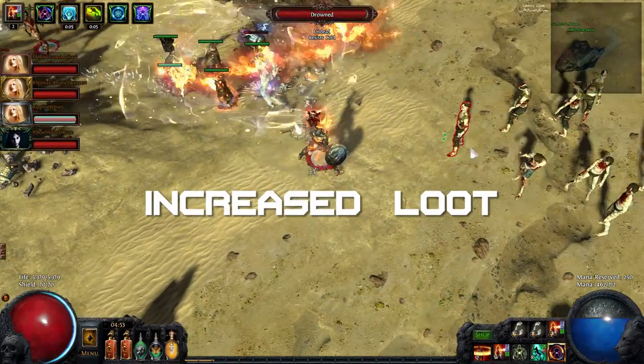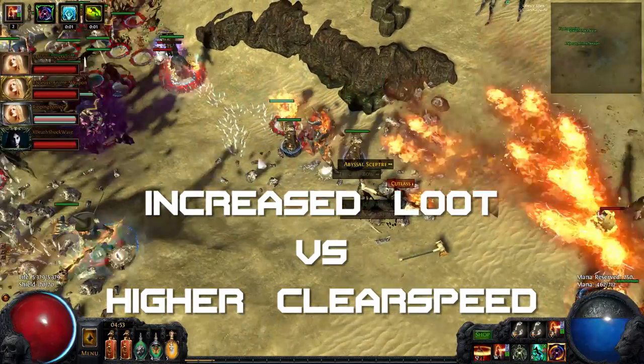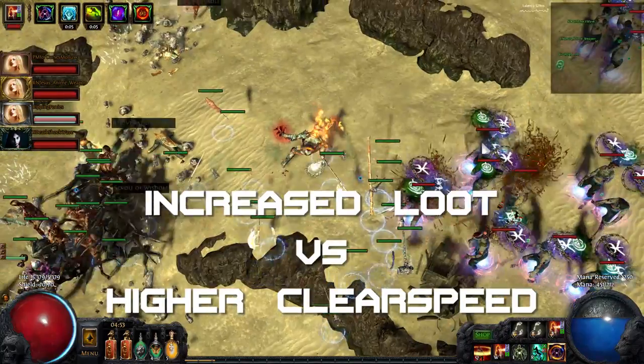At the same time, while I was getting great loot from farming bosses, as people started out-leveling me, their clear speed went up. And even though maybe I was making twice the loot than they were per run, their clear speed was just twice as fast as mine to make up for it.